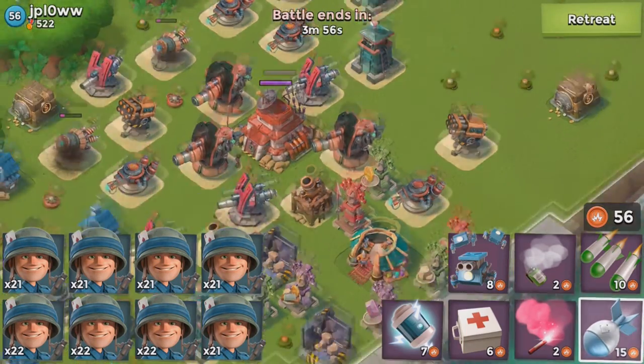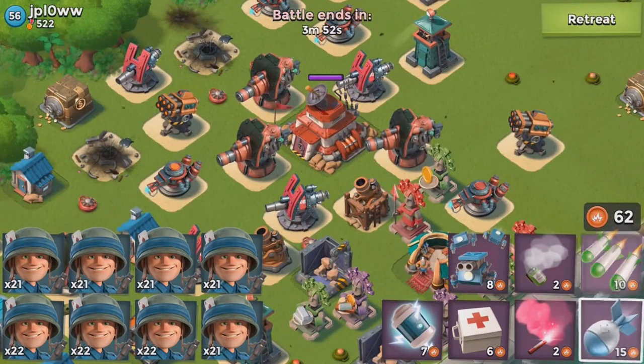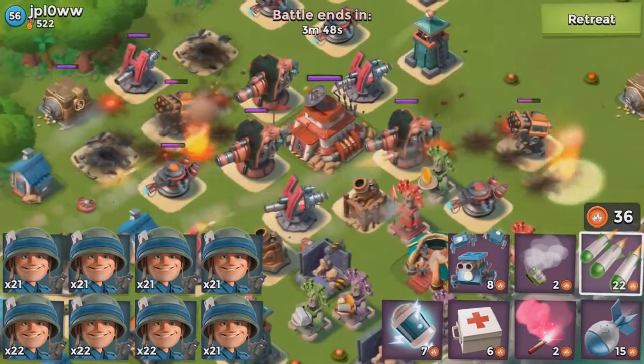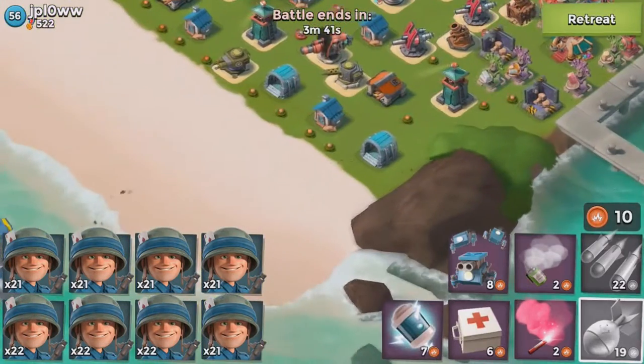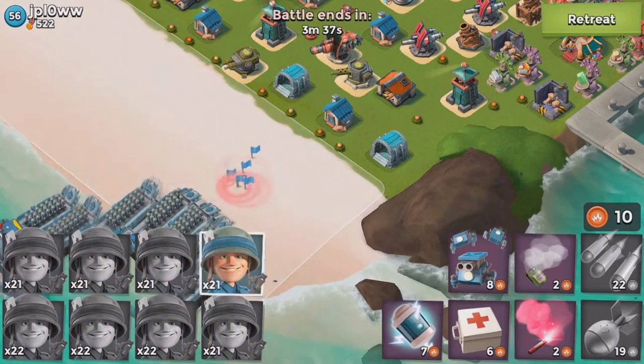We're gonna take out those shock launchers and the rocket launchers in the back. This one should be easy because this is literally the best strategy I've ever done for a challenge. We're practically out of energy taking out those two shock/rocket launchers, so it wasn't a mistake. We're gonna throw out all of our riflemen and critters.